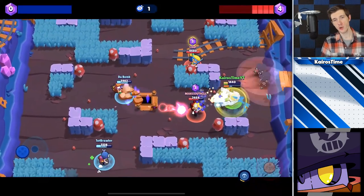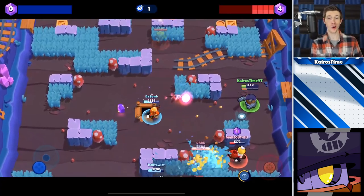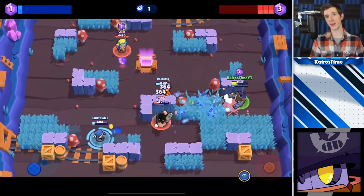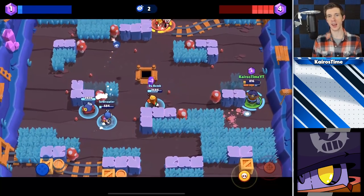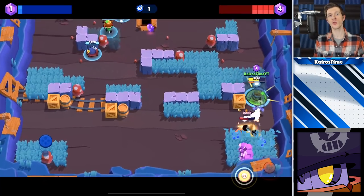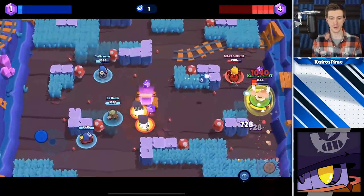For Darryl, you should focus on using his super to get close to enemy brawlers that have a low to medium amount of HP. Use his super when a brawler is not close to his teammates so you avoid getting 2v1'd. If the enemy player has a ton of burst potential like Spike or Bull, wait until they have expended all of their shots before going in and taking them out safely.